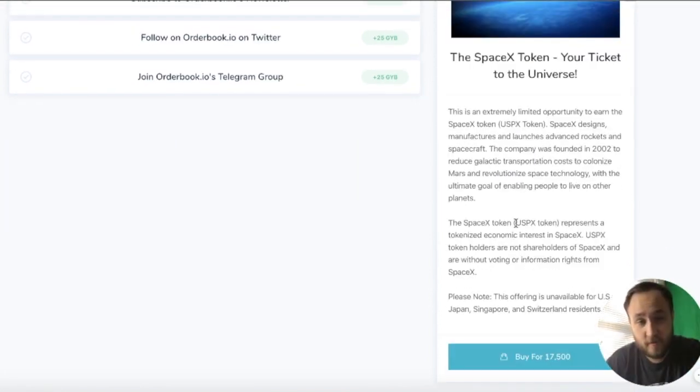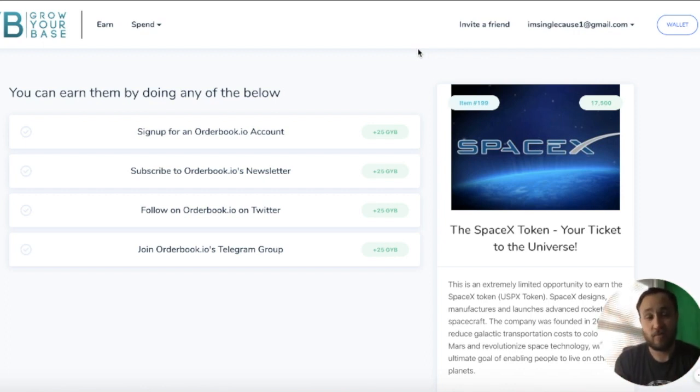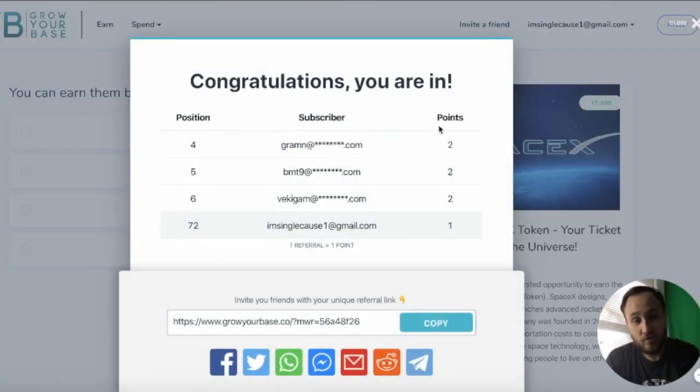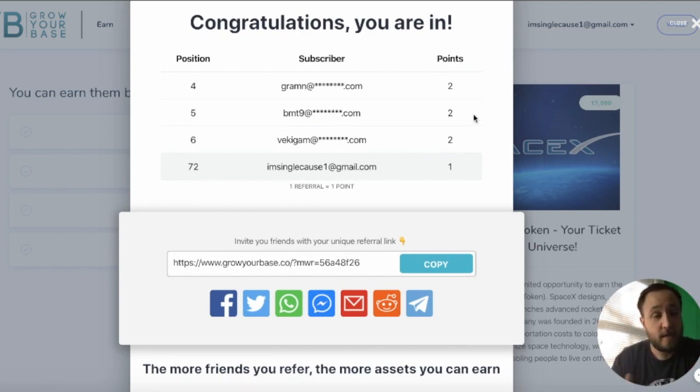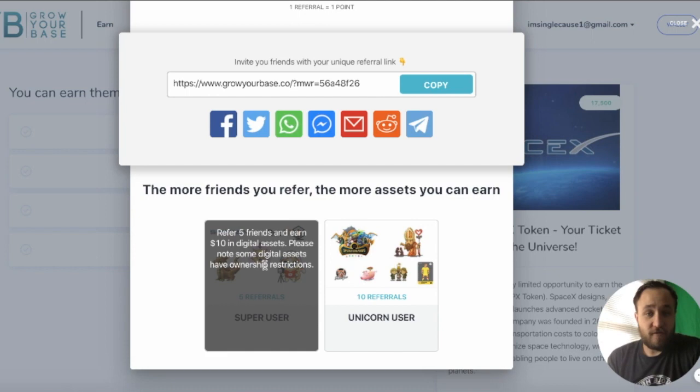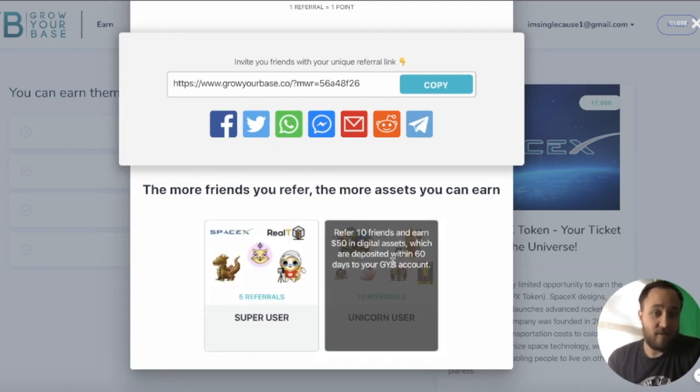The last piece I want to mention — if not the most important — is the referral program. If you go to referrals or click 'invite a friend', it will pop up with our new referral program. One of the key components here is the leaderboard. The top five in the leaderboard in the next 60 days will be getting a couple thousand dollars worth of assets in their portfolio. The competition is on and it is pretty fierce right now — my account is in position number 72. You can see that when you refer more friends, you get more assets. When you refer five friends, you earn $10 in digital assets; when you refer ten friends, you get $50 in digital assets.